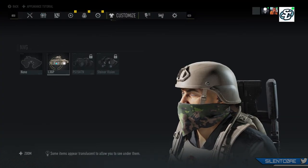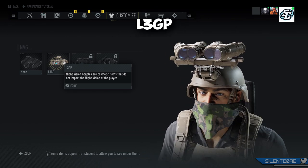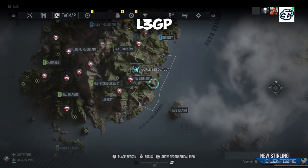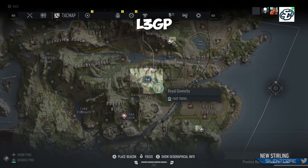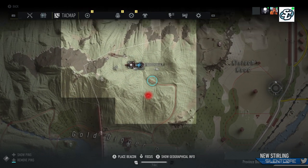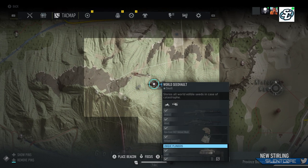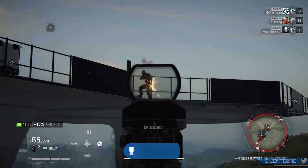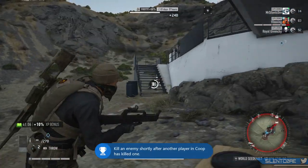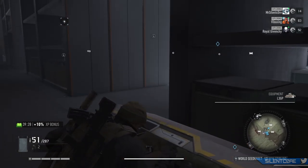The first of the three night vision goggles I'll be showing you where to collect is the L3 GP, and this one is quite crazy looking as you can see. You can find these in the New Stirling district, which is right at the bottom of the map. Inside this district, look out for the World's Seed Vault, which is at the western border of this region. If you head here it's a really easy base to infiltrate — there's not many enemies here at all, so you can take those guys out outside and head inside and pick up your first pair of night vision goggles.